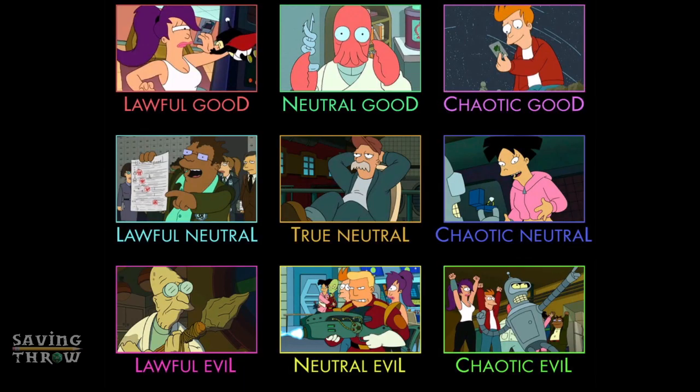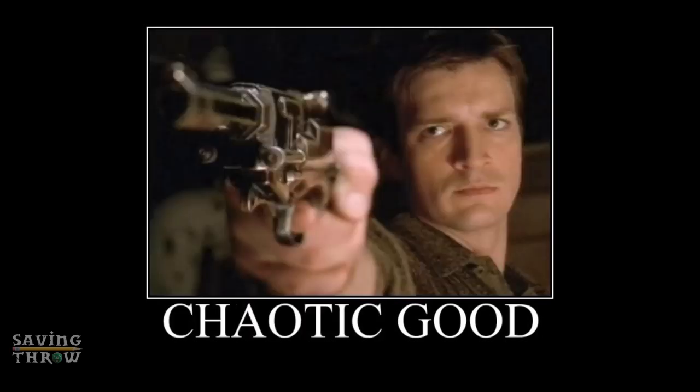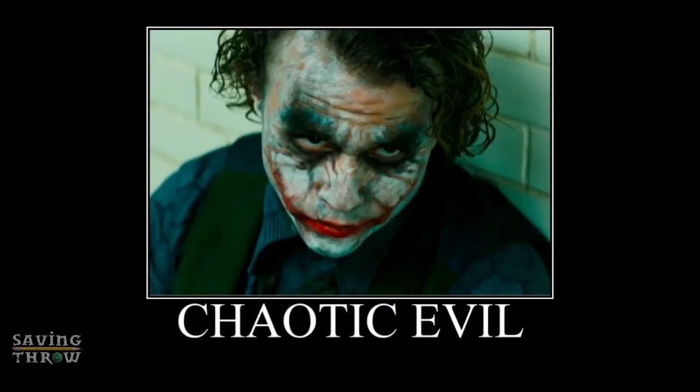The last thing we need to do in this episode is pick your alignment. Much has been written about alignment, first made popular by Dungeons & Dragons. In Pathfinder, you choose from a grid of nine different alignment types with two aspects: whether your character is good, neutral, or evil, and whether your character is lawful, neutral, or chaotic. The nine choices are lawful good, neutral good, chaotic good, lawful neutral, neutral, chaotic neutral, lawful evil, neutral evil, and chaotic evil. I think Garthok is generally a good person, but very free-spirited. Sounds like chaotic good — bingo, perfect!